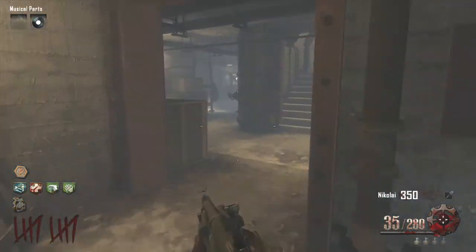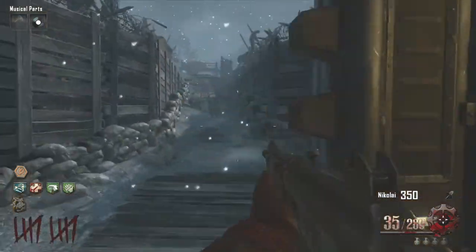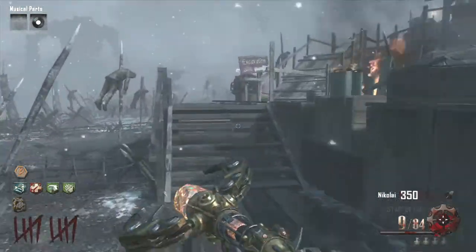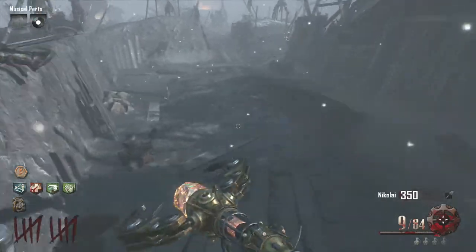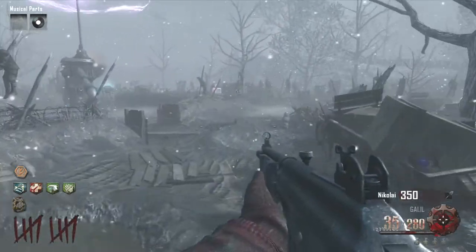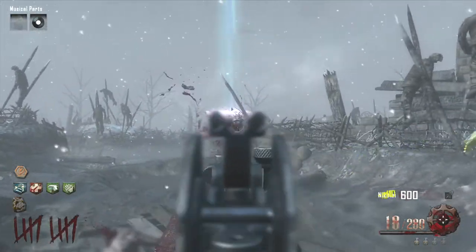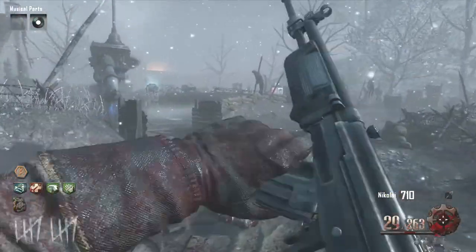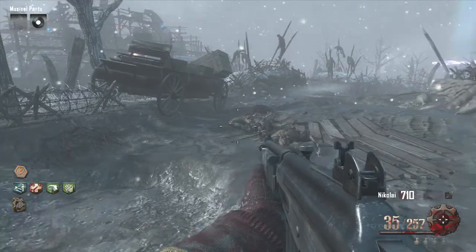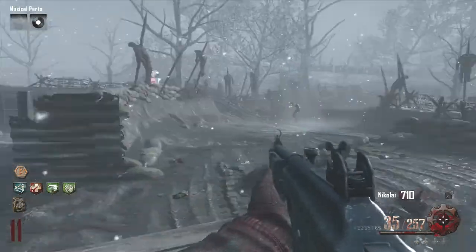I've got the four perks that I want and I'm going to head back up to the Juggernaut area because I only have 350 points. I set myself up really well in part one — make sure you watch that. My goal is to get to round 30, thinking about it in groups of 10 rounds. Right now I want to bank as much money as I can because if I go down, I want enough to get Juggernaut and Quick Revive. I need at least 3,000 points in the bank.